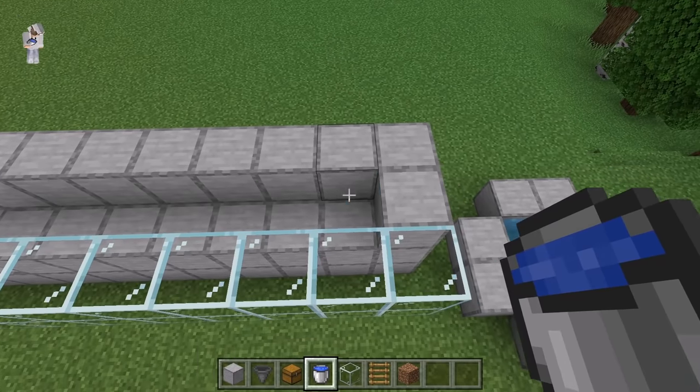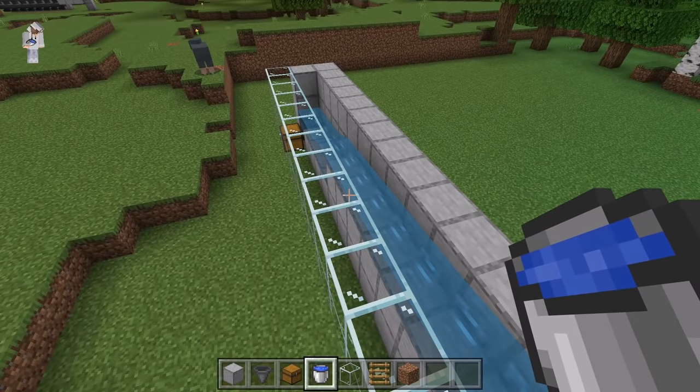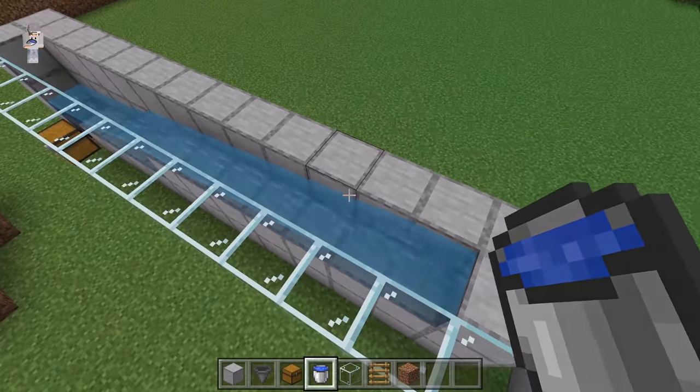The next step is to place water at this spot. As you guys can see, the water should flow over to that hopper. That water will push all the apples and saplings that get pushed over here into that hopper.